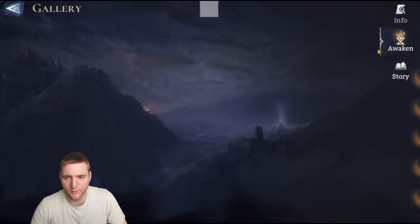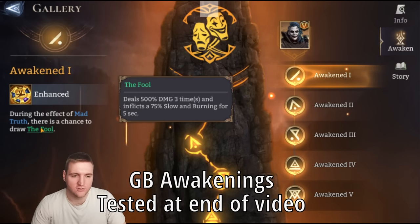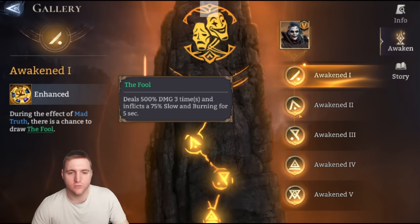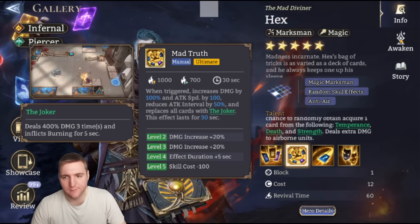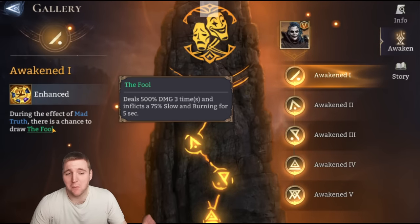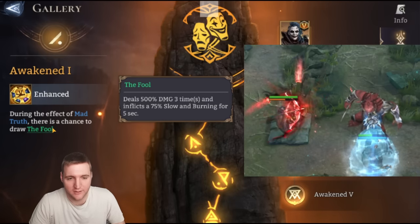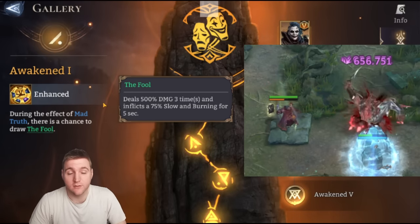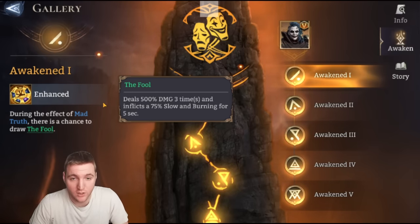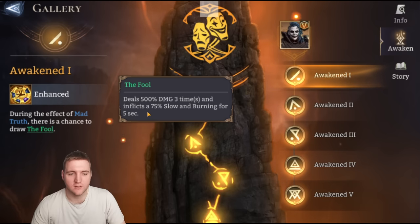Let's go on to his awakenings. His first awakening: during the effect of Mad Truth, there is a chance to draw the Fool instead. What this means is in his ultimate, instead of 400% damage three times with burning, it becomes 500% damage with burning — so he's gaining 300% damage on that card draw — plus a 75% slow persisting for five seconds. That's 300% extra damage during his ultimate whenever he draws those cards, and with his massive attack speed bonus during Mad Truth he'll be drawing a lot of these cards, though the percentage chance for the Fool isn't stated.